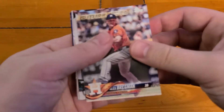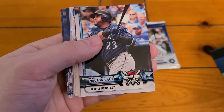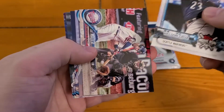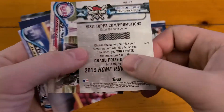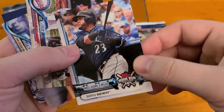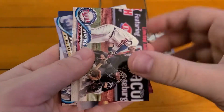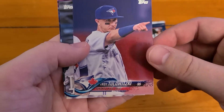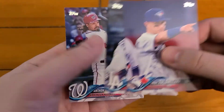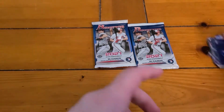So there's a Bregman, Carrasco, Nelly Cruz, Home Run Derby. I always seem to get these old Home Run Derby inserts as my insert card. There's my insert — it's an unusable Home Run Derby challenge card. Joe Mauer, Brad Hand, got a Tulowitzki, Alex Wood, and Rendon. So nothing exciting in there, but that's okay.